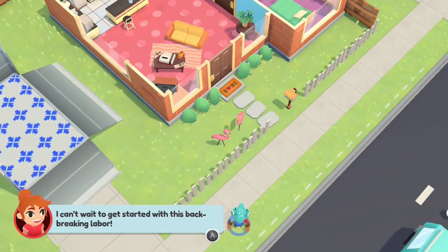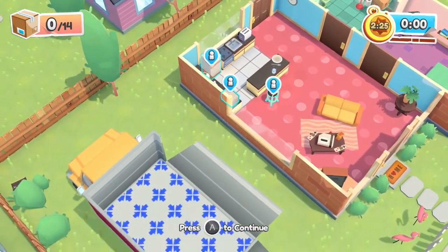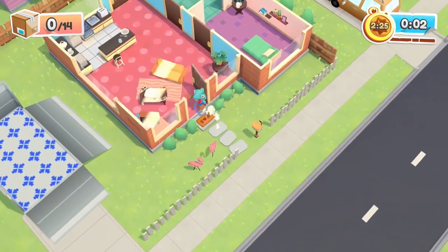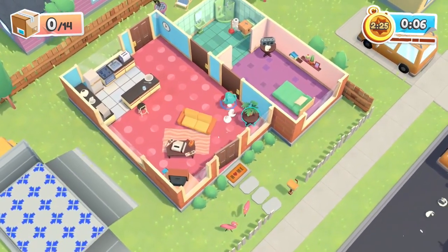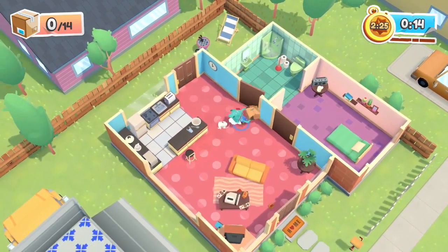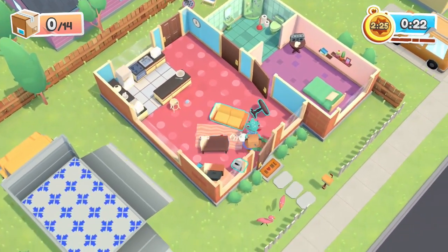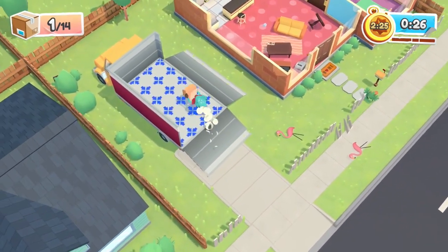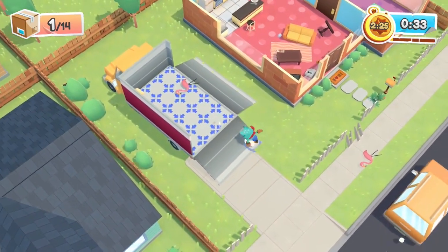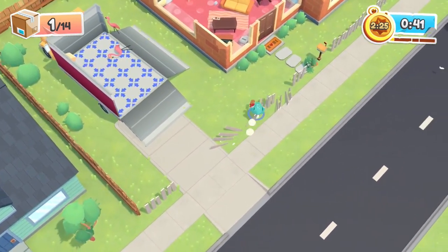I can't wait to get started on this backbreaking labor. Oh, that's a lot of stuff to move. Oh, I'm timed — I didn't even realize I would be timed. Door just closes itself. Let's just carry this — excuse you couch, you're in my way. Flamingos — you have to load them up too. Doesn't matter, we're gonna throw them anyway. Grab the flamingo, throw — yeah, close enough.